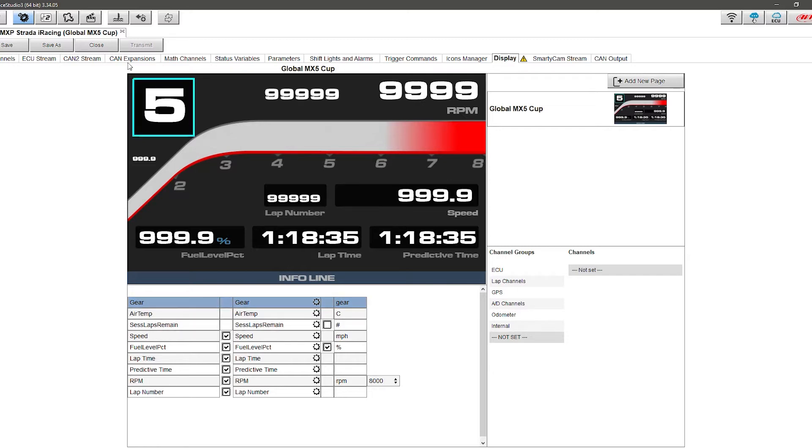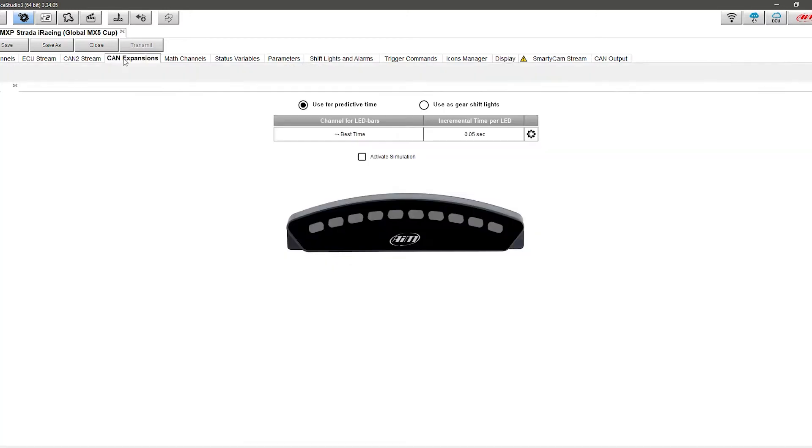The last thing I want to show before we get into the in-car footage is the shift light module I've added and converted into a predictive lap timer. It shows plus or minus the best lap time recorded by the system, in increments of 0.05 seconds. Every time one of these LEDs illuminates green, I'm 0.05 faster; every time one illuminates red, I'm 0.05 slower. That will ebb and flow throughout the lap — enjoy the demonstration.